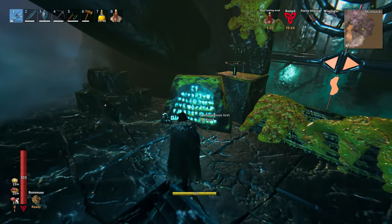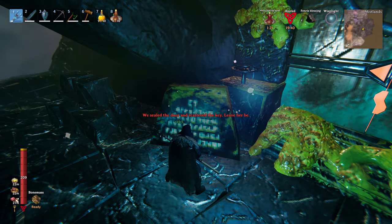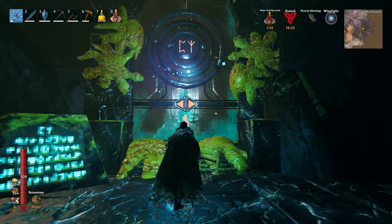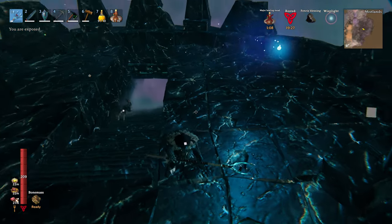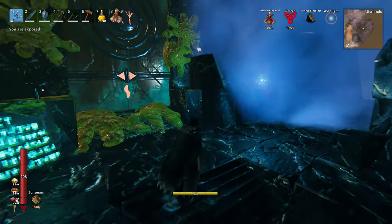Oh sweet look at this thing - what we got here. 'We sealed the door and scattered the key - the lever shall never...' So you probably need those fragments - I don't know how many you need. Seal breaker - I think I remember seeing that at the workbench to make. You need nine, I think I have three or four.